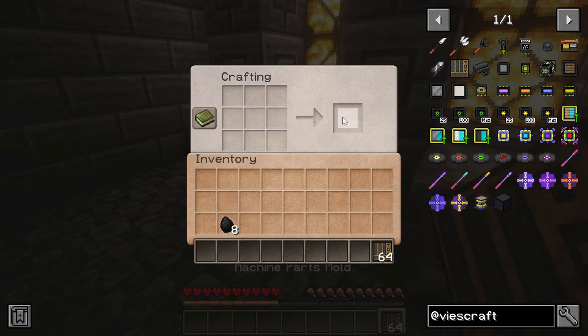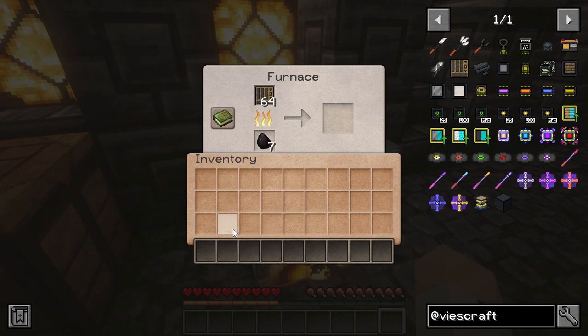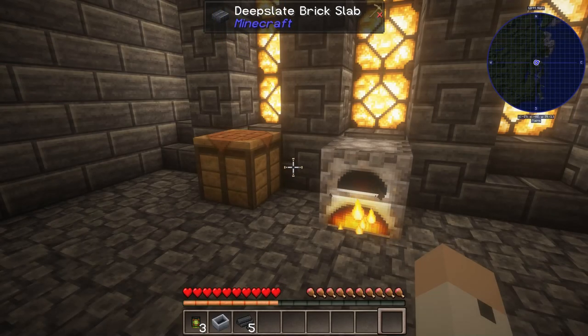Zaganite is central to everything in Beast Craft, but you cannot use it directly — you need to smelt it. And even then you cannot smelt it directly: using clay, planks, and a whole lot of charcoal or coal, you craft machine part molds, and it's the molds that actually get smelted into machine parts, which requires yet more coal and charcoal. It takes four zaganite shards to create each mold, and a smelted mold yields two machine parts — so keep in mind that however much zaganite you have, the amount will be halved when it comes time to do something useful with it.